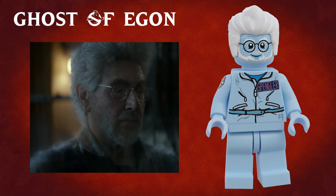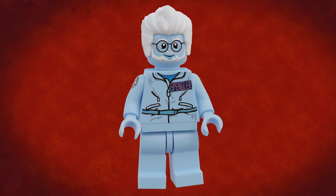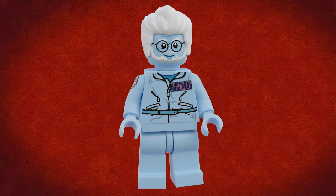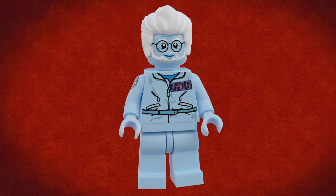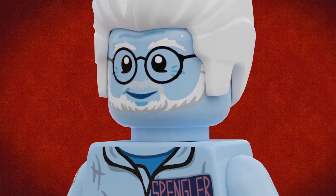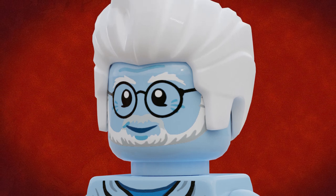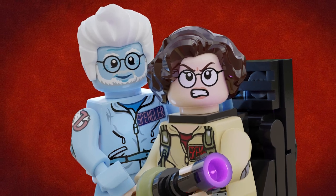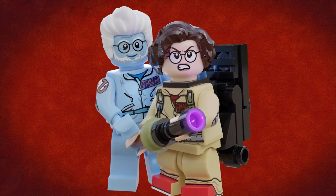Finally, we have the ghost of Egon Spengler. His presence is felt throughout the whole movie, but it isn't until the 11th hour that he finally materializes as a full-bodied apparition. This figure was actually the very first thing I designed in this series, and I did it from memory after seeing the film just once. Like with the surviving OGs, I based Egon's face prints around the original Lego minifigure and then aged him up and added the facial hair he has in the new movie. I'm really proud of how this one turned out — I think he looks absolutely fantastic alongside my new Phoebe minifigure.